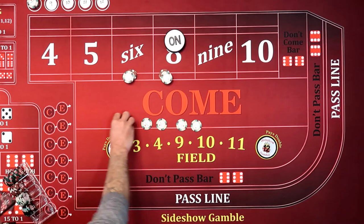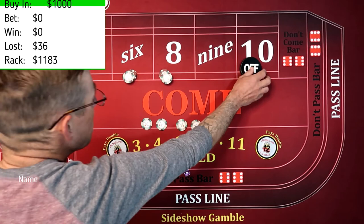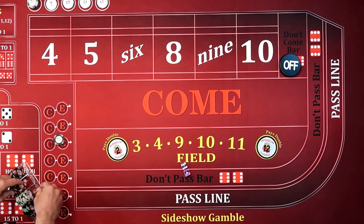$4 change. And of course now we're just not on the table the right way. Look at this — that's a $617 loss. So that's a $36 lost on that session. Again, it's not the shooter — just that session.